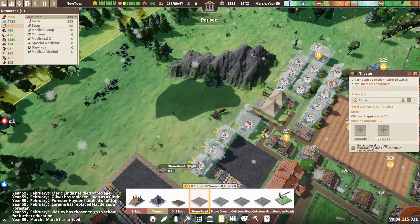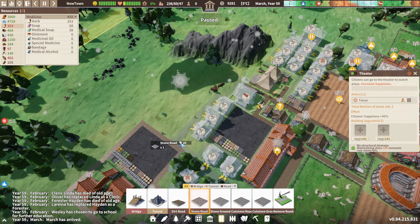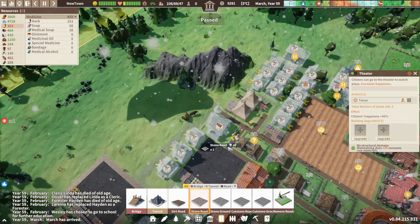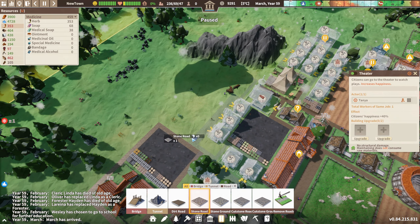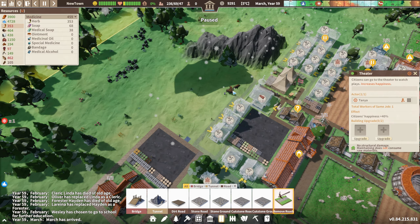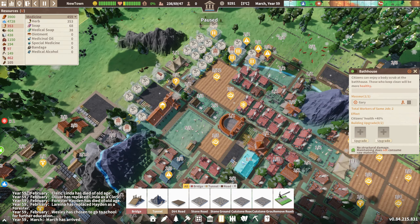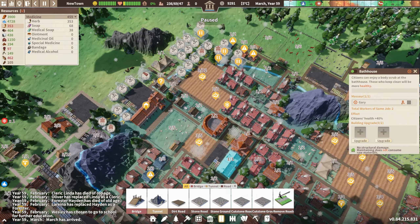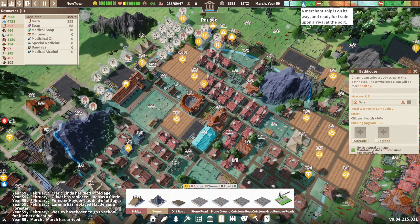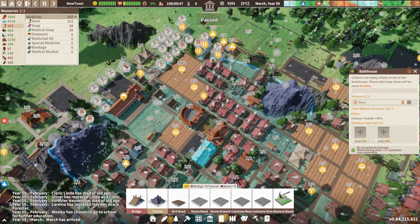Stone roads everywhere. I need to remove that road and the wave road - there we go. That faux pas should be rectified and we should get extra houses up. We've got the extra bathhouse over here. We are literally just preparing and hoping the merchant ship this time round has the corn that I need for a seed.